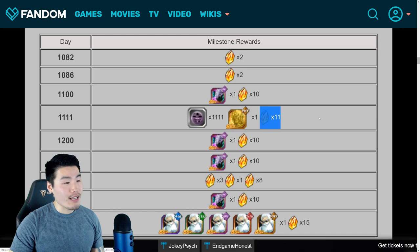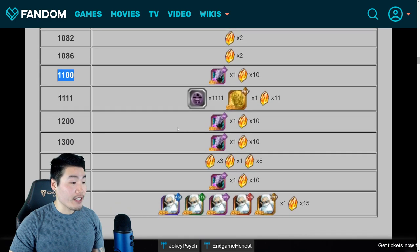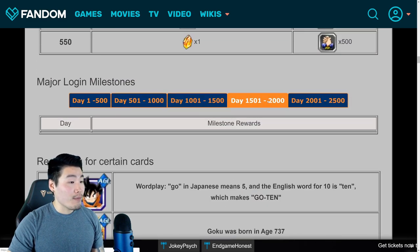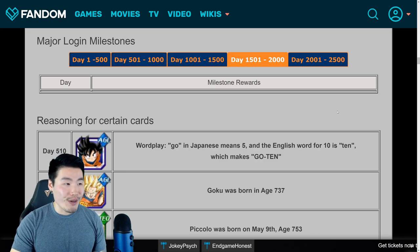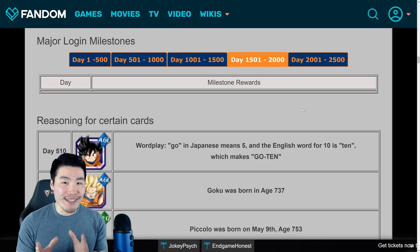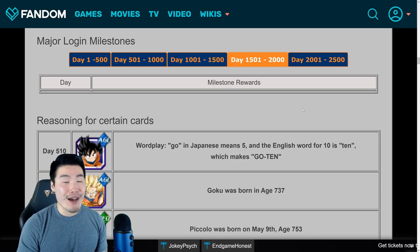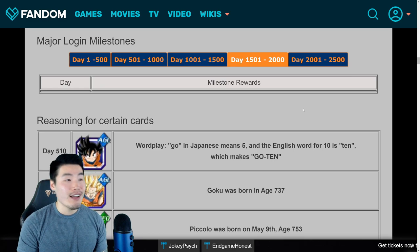Day 1,111 is 11 stones — I feel like they could have given more for that. And then for every 100 days beyond 1,500 it's 10 stones and a Kai, which I'll take. Between 1,501 and 2,000 there's nothing significant yet since we're getting close to the current day count. The next really big login reward I expect we'll hear about is 2,000 days — I'm not sure exactly how far away that is, but once news comes out about what the 2,000-day login bonus will be, whether it's a new LR or maybe 100 stones, I'll definitely keep you guys posted in a future video.